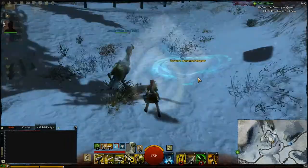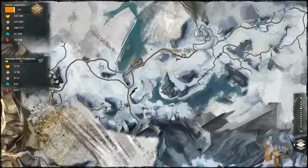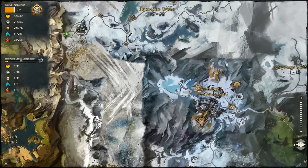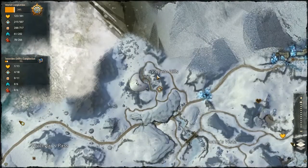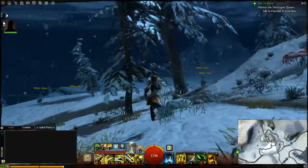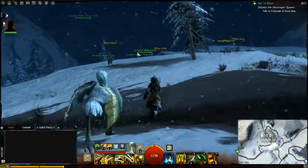So the White Moa is really easy. You'll just go to Snowden Drifts, which is north of Hoelbrak. You want to go to this waypoint here in Velpin Hills, which is called the Torts Vet Homestead Waypoint. Hopefully you have that unlocked so it's really easy to get to. You come out here, just go south, and they are right there.